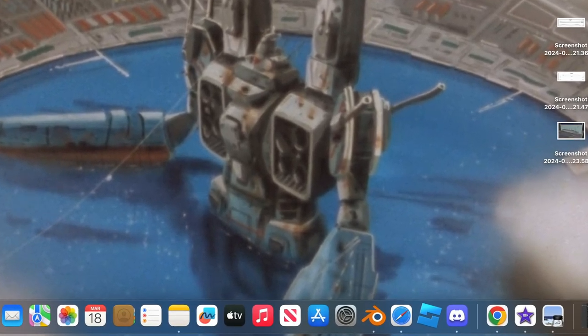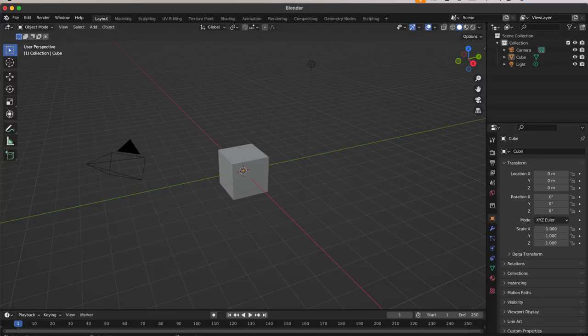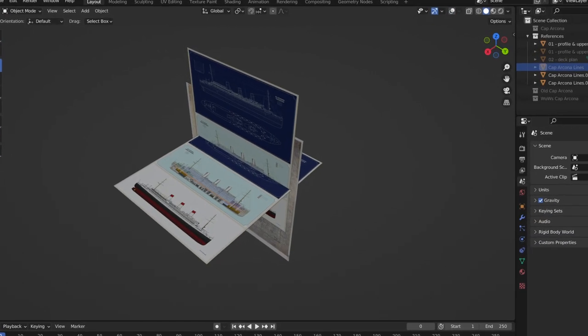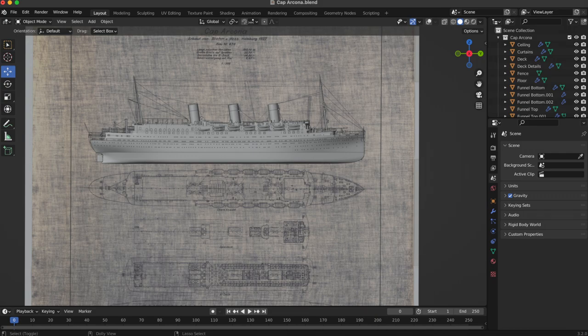All three developers, including myself, use a software called Blender to model the ship. I will not be doing any tutorials for now on how to model anything in Blender. We insert the schematics into the workspace and begin tracing resources such as the aforementioned hull form lines to have the hull of the model match up to the real ship.